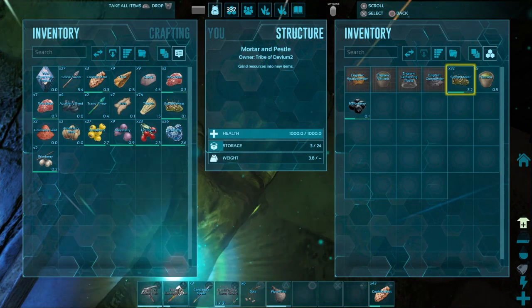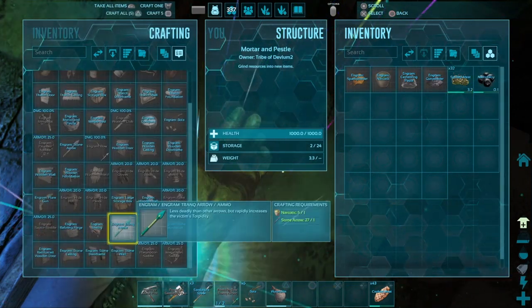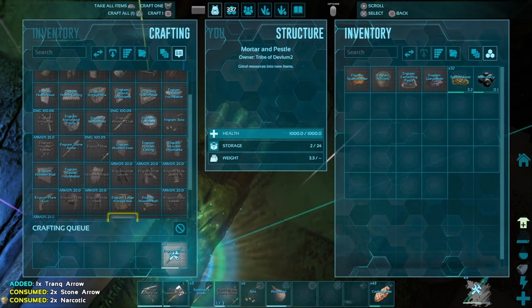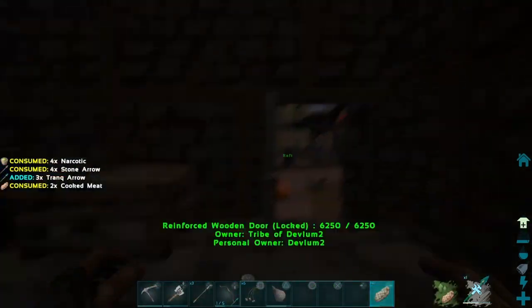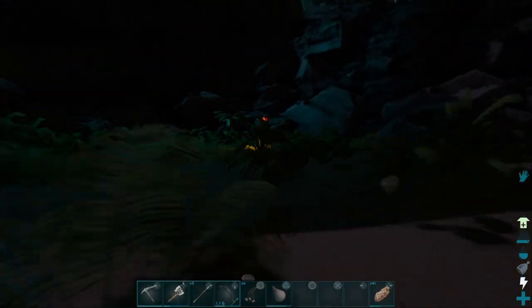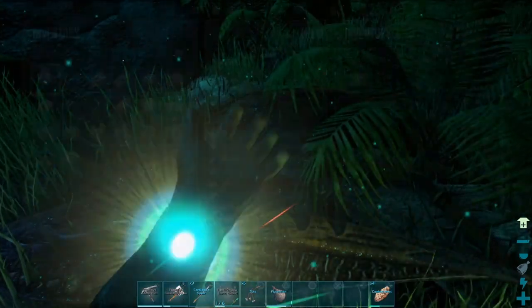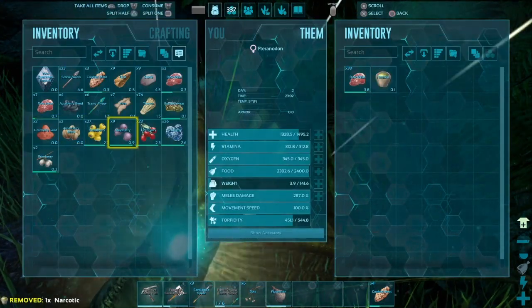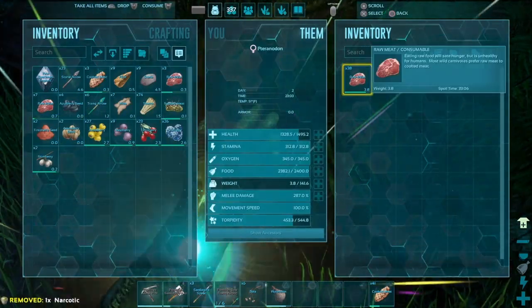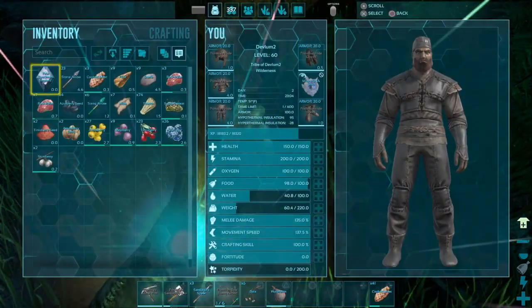The purple bar above the dinosaur is how long it'll stay passed out. The bottom bar is taming progress - once it eats it'll show green. You want to give it narcotic berries - the purple-pinkish ones - or narcotic juice to keep it tranquilized, otherwise all that taming progress will say bye-bye. See - it's eating. Chuck these narcotics in and its purple bar will go up.